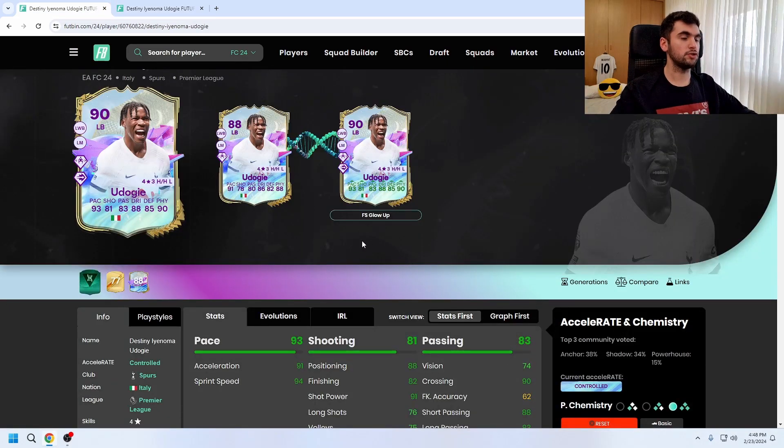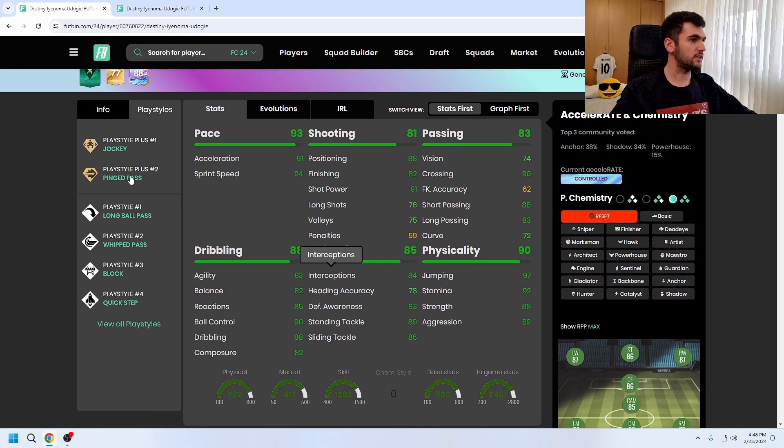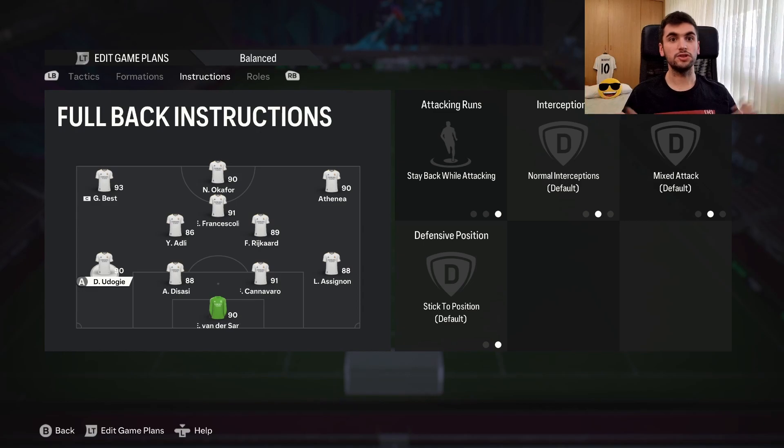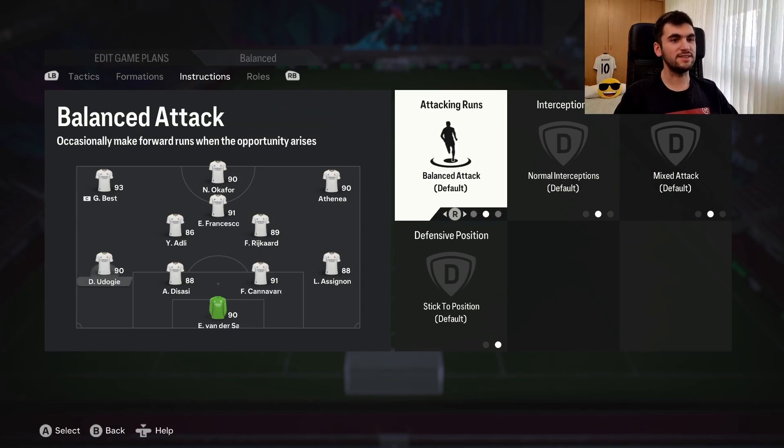For the evolution I chose Future Stars Glow Up. His playstyles are Jockey Plus, Ping Pass, Long Ball Pass, Whip Pass, Block, Quick Step, and Anticipate. For chemistry, Anchor is the way to go — you can give him Shadow, but his pace already looks fine. As for instructions, I'm going to play him on stay back with balance.